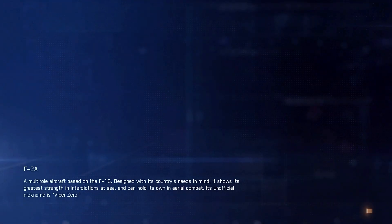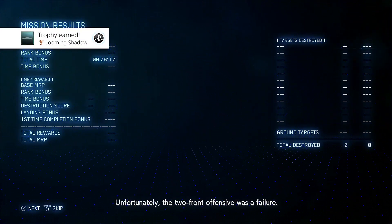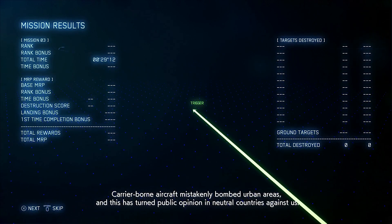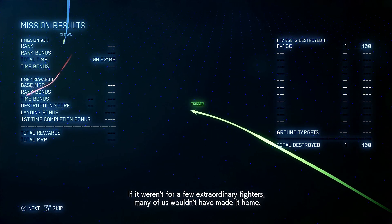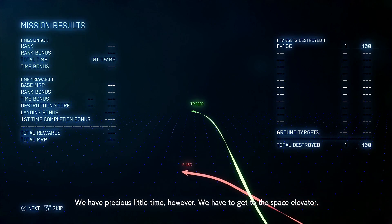Let's not skip through the ending little recap this time. A looming shadow. Unfortunately, the two-front offensive was a failure. The aircraft carrier Kestrel II was sunk during the attack on Farbanti. The carrier-borne aircraft have mistakenly bombed urban areas, and this has turned public opinion in neutral countries against us. That's not good. Our own forces also suffered heavy losses. If it weren't for a few extraordinary fighters, many of us wouldn't have made it home. The situation is grim — we have precious little time. We have to get to the space elevator.